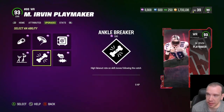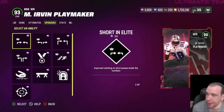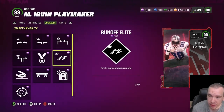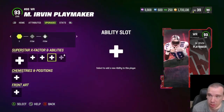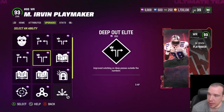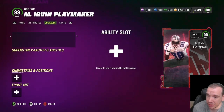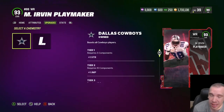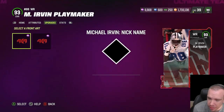Here are the abilities he gets — not bad at all. With Short In Elite he gets basically all the route running that you want. I'm going to pair him to Rice at the end, and I have to say this guy is going to be tough to stop. He gets Cowboys and Legends chemistry, and here's his play arc. Let's get him to the field.